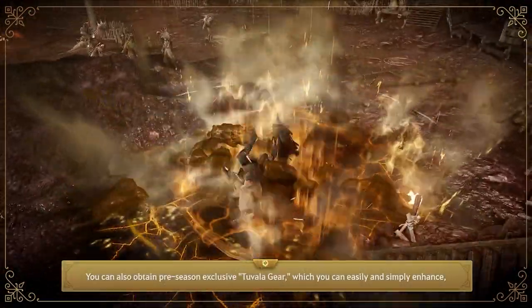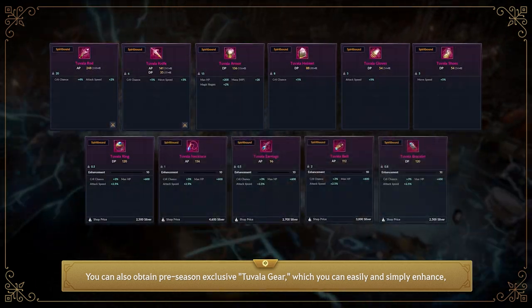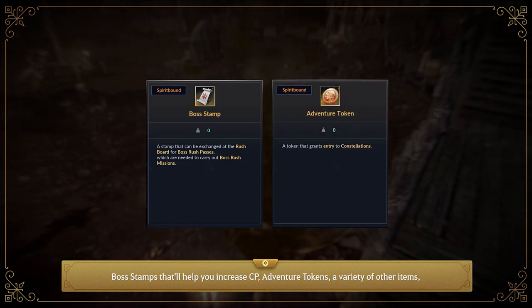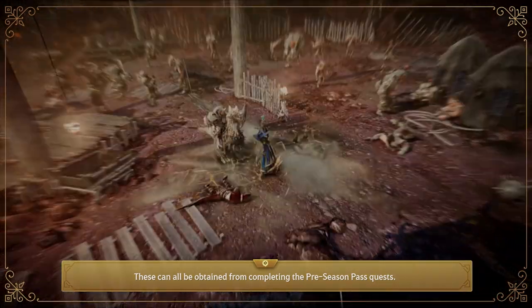You can also obtain preseason-exclusive Tuvala gear, which you can easily enhance, boss stamps to help increase CP, adventure tokens, a variety of other items, and even a character class change coupon for adventurers who want to experience different classes. These can all be obtained from completing the preseason pass quests.